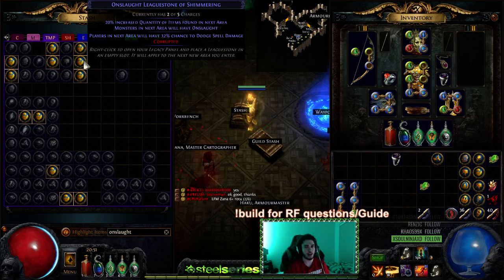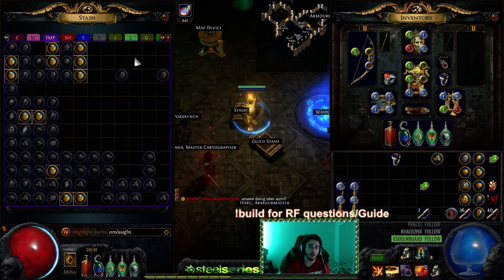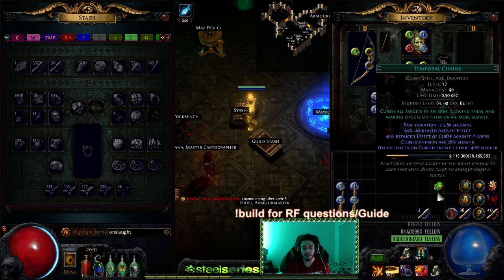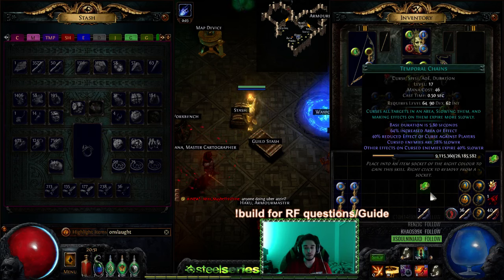Using that method, I've made maybe two and a half to three mirrors worth of currency. I spent 6,250 fusings on my Shavronne's to six-link it — that was over a mirror spent — then I died with over a mirror worth of currency on my character. But my entire bank still has two other characters' worth of currency, even though a lot of it is ripped to Standard now.